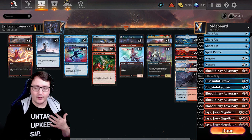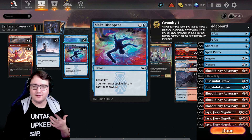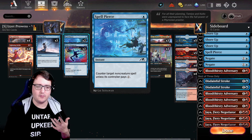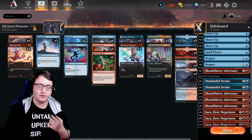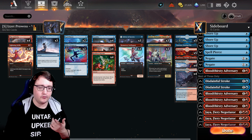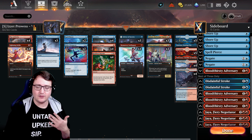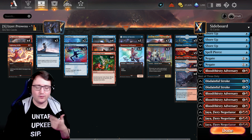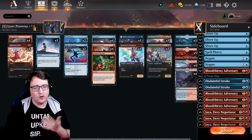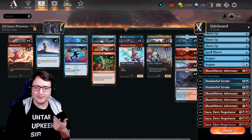Cleaning up the removal package, we have our counterspells. We're running two Make Disappears and two Spell Pierces in the main. The Make Disappears are going to let you have a little extra trick up your sleeve to stop the opponent from getting off a removal spell. And Spell Pierce may just save your life in a pinch against either a planeswalker, removal spell, or maybe even Invoke Despair. Sometimes you never know.